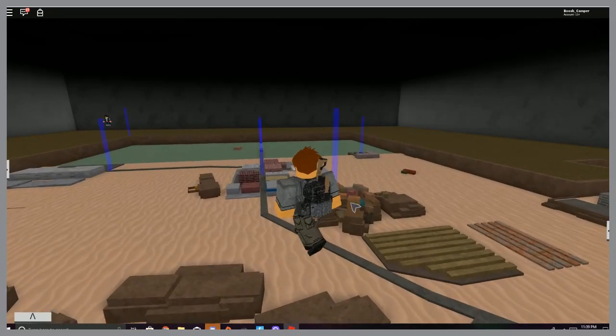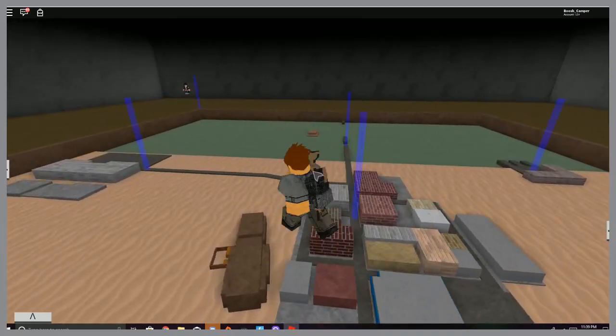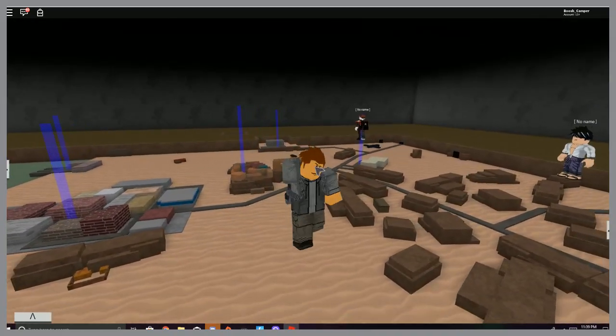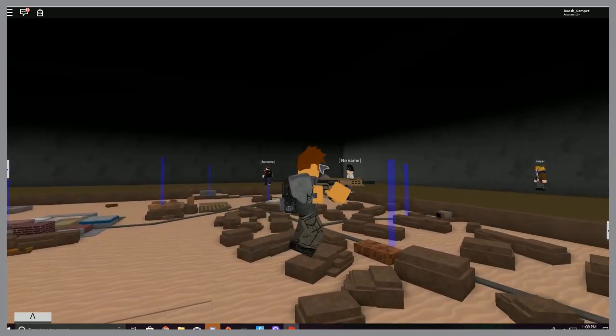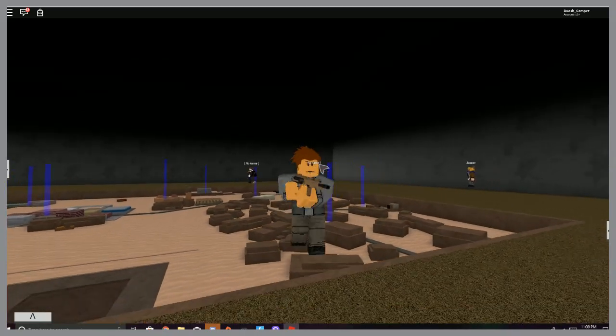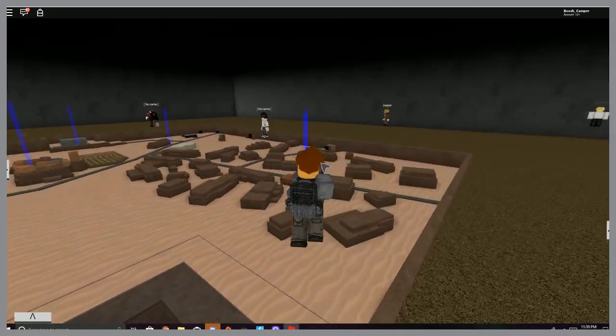Hello guys, welcome back to another video. Today I'm going to be showing you guys how to get the Proto Hexer 7.62 in Roblox After the Flash: Mirage. It's actually kind of complicated to get.